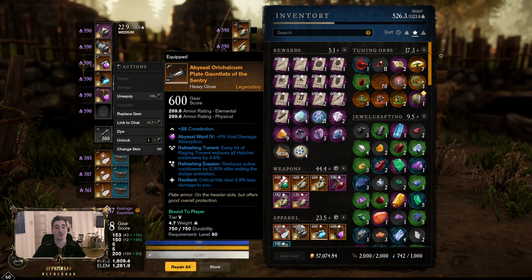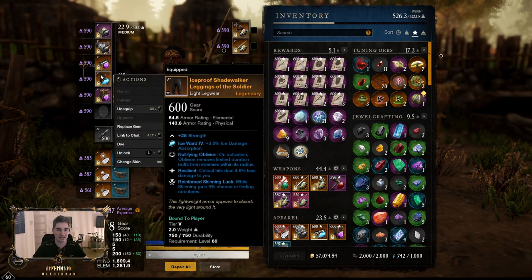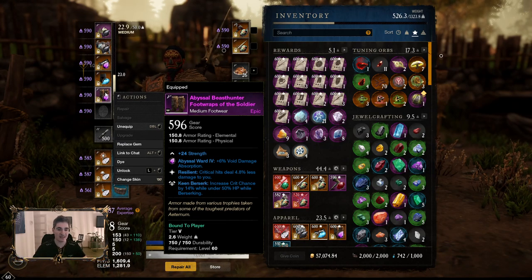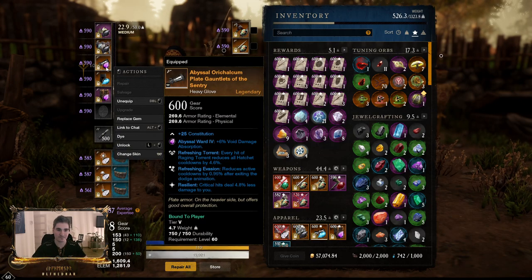These gloves have the perk for Raging Torrent, so that's why I use them. I want to have Refraction Evasion or Refraction on every piece for this build because cooldown reduction is insanely strong — combined with Resilient. It would be good to get Freedom as well for the slow duration reduction. Pants I need to replace — this is from my old build, Hatchet Boy Gauntlet, but it doesn't hurt. I could swap to Hatchet Boy Gauntlet for war if needed. Good old Resilient light pants — max attribute points is what I need. Boots are good: Strength, Resilient, Keen Berserk. There are only two good perks for Hatchet — Keen Berserk, and if you use Raging Torrent, Refraction Torrent as well.